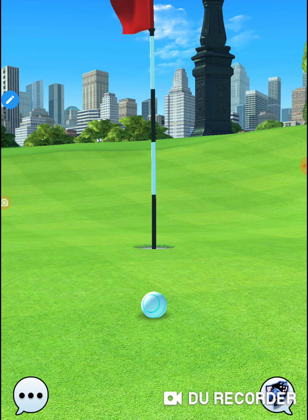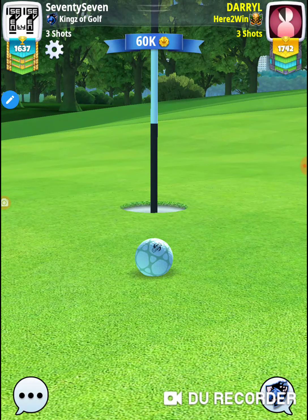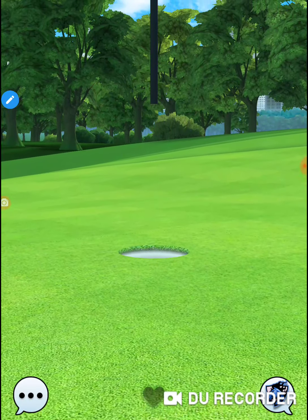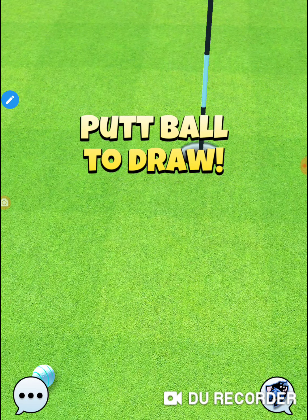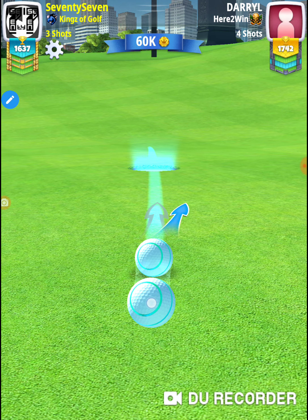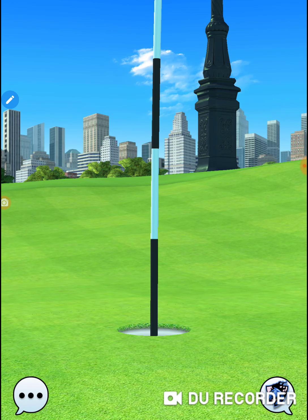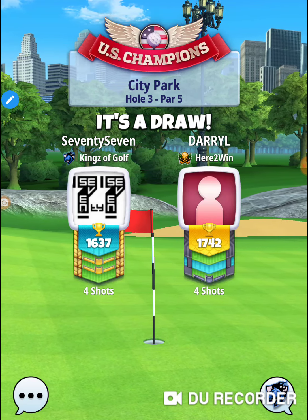I'm just curious — if your opponent's connection is bad, do you get lag sometimes because of their connection? Because there are times I can't figure out why I'm getting lag. I'm running off wireless and I'm super close to my router. I've got another device and I'm looking at my bars and I'm super solid, yet I'm getting lag. So I'm not sure if that's because my opponent's connection is not strong. You can play one person and get lag, play another person and not get lag.